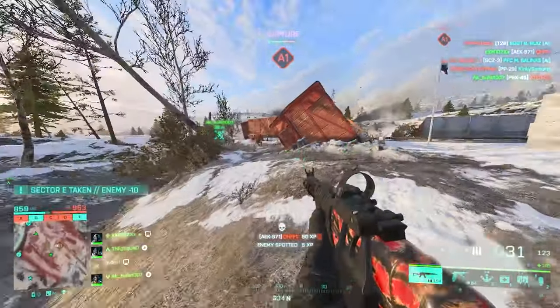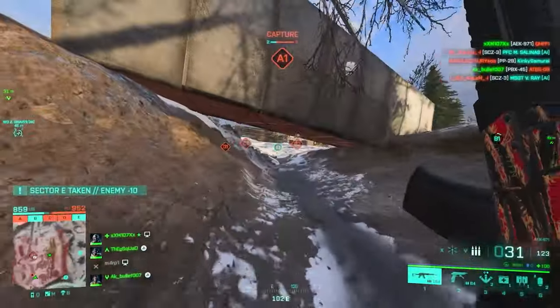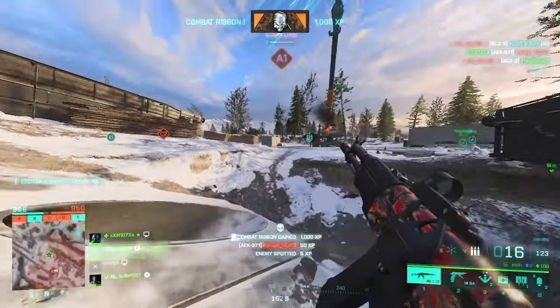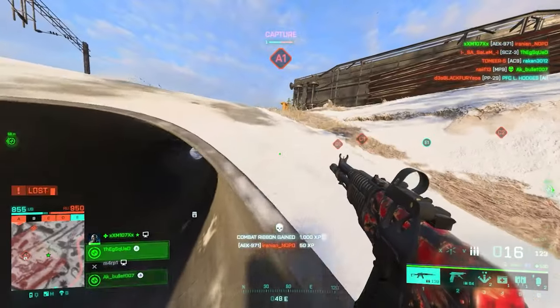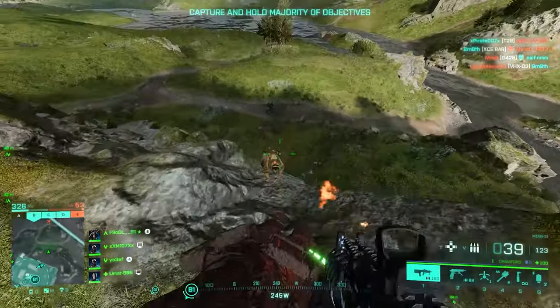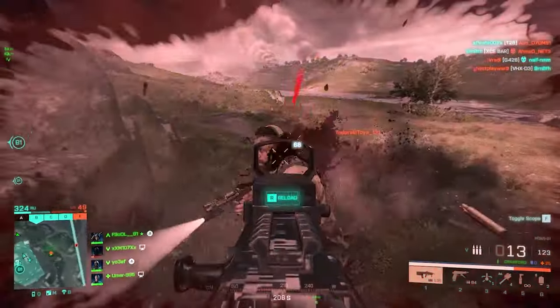For the AEK971, I run the Arkham Tactical muzzle brake with an LS1 laser sight. You can also add HE and LVG ammo for the under barrel grenade launcher. For ammo, you don't have a choice so use everything you've got.